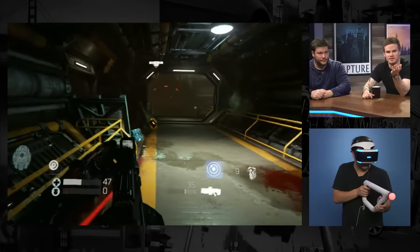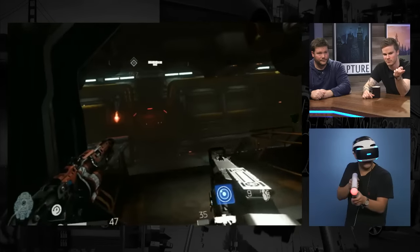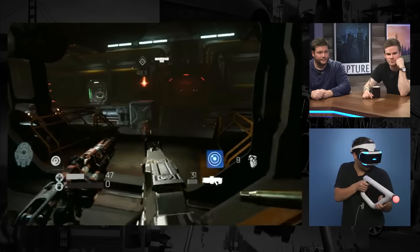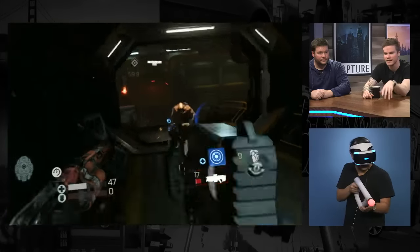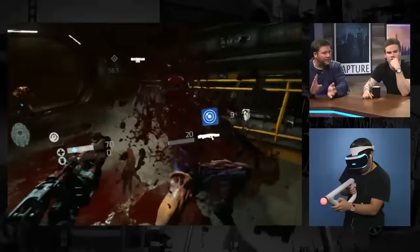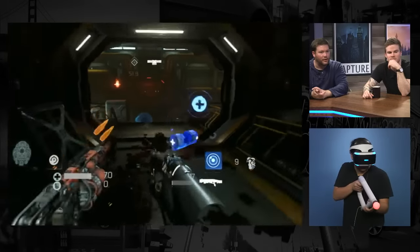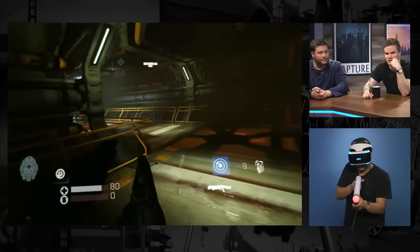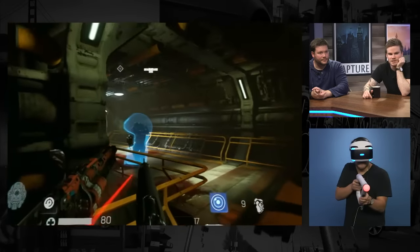Just like you have to whittle down bigger enemies before glory kills in Doom 2016, the same thing applies before you do the Telefrag here. When you Telefrag people, you can get health and ammo — similar to how in 2016 it would give you a little of both depending on what you have in your inventory. I always loved that because when you're super low on health, it doesn't encourage you to take cover and hide — it actually says go rip people apart.